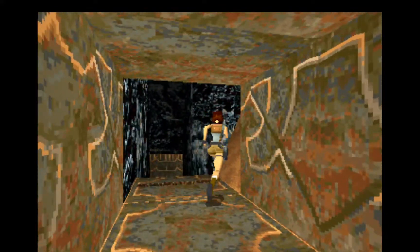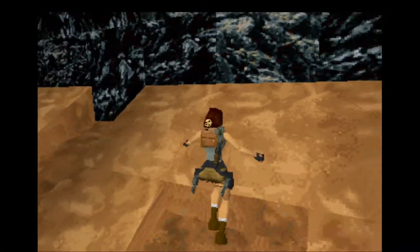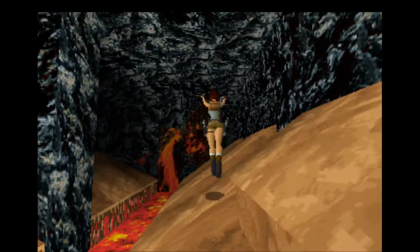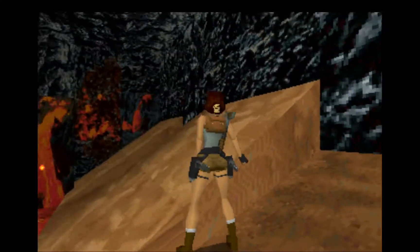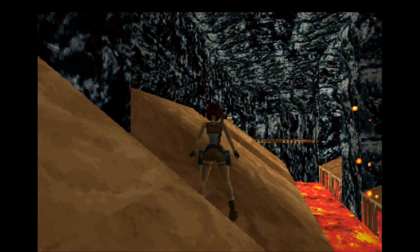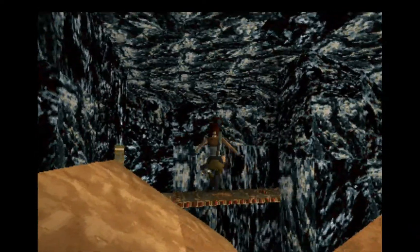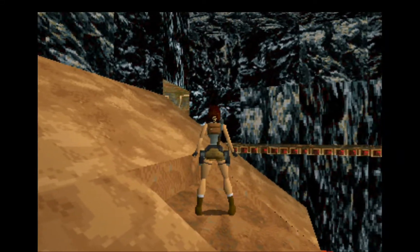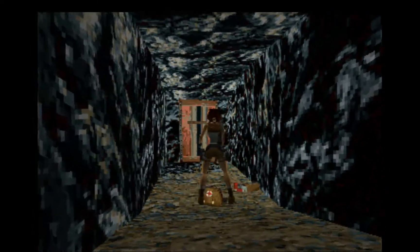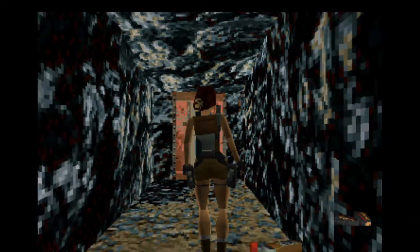We'll do the next traps of the area. Now I need to do a standing jump here. I cut it close, but all's well when it ends well. Now I want to do a running jump, and if you reach here you'll see that a bridge is now laid in on that spot. I'm going to use it to reach the very first secret of the last map and get some more health and some more ammo.